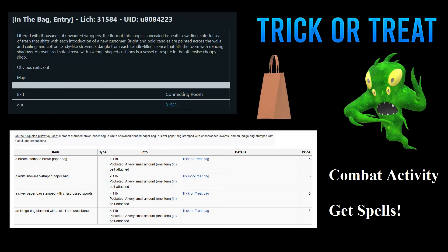The GemStone 4 Trick or Treat game has been around since 2020 and has received a few improvements over the years. Before you participate, head over to In the Bag and get a Trick or Treat bag for five shards. You don't have to use this item, but it will help you with inventory management. Combat is involved in the neighborhood, so do yourself a favor and get some defensive spells. You can bring friends along too.